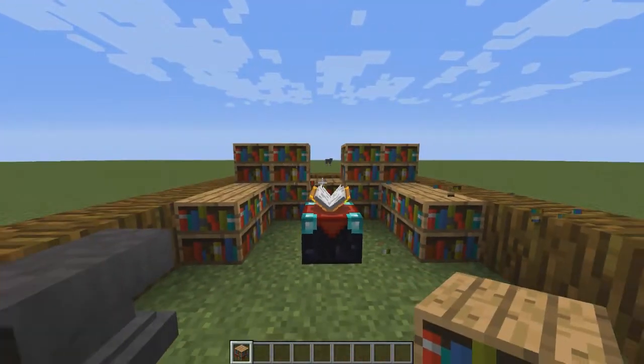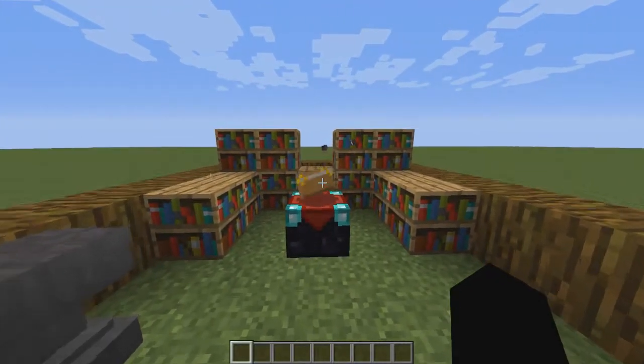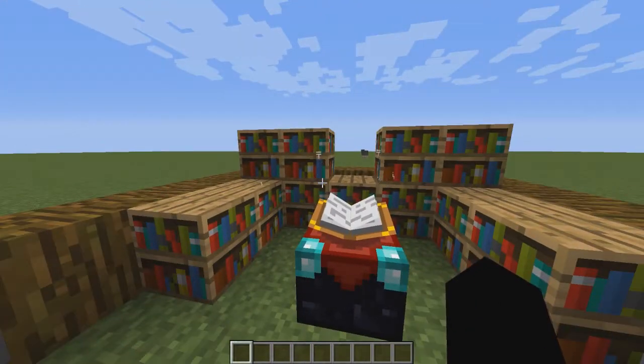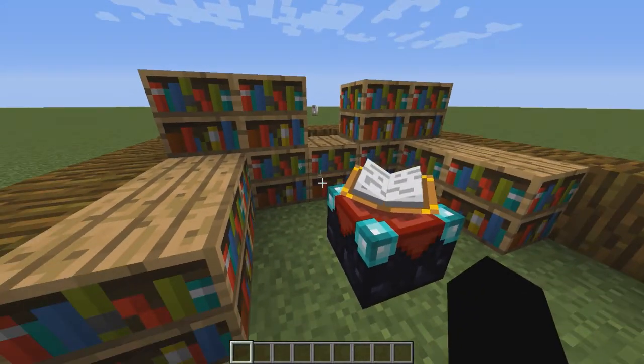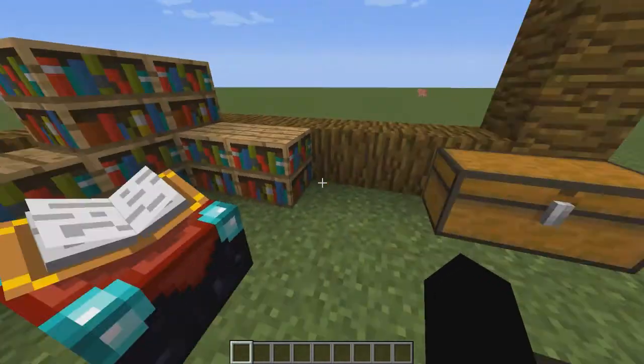The more bookshelves you have, the higher levels you can get. I like to have mine set up at level 26 because the enchantments at level 26 are better than 30 for some reason. This is how I've set mine up, and you can see weird little words and letters flying into the enchantment table — that's the enchantments being drawn in from the bookshelves.